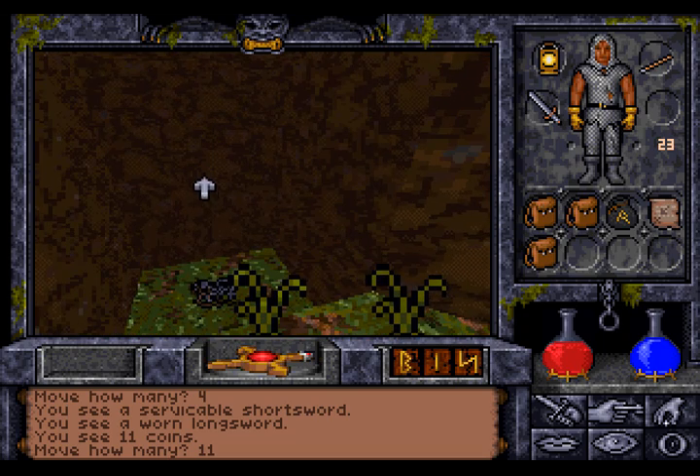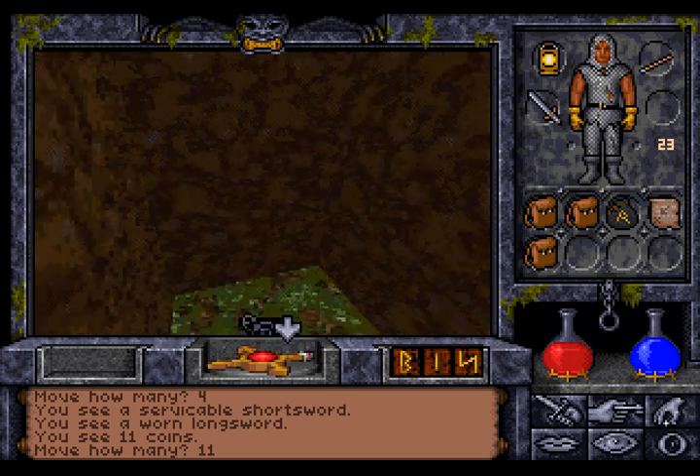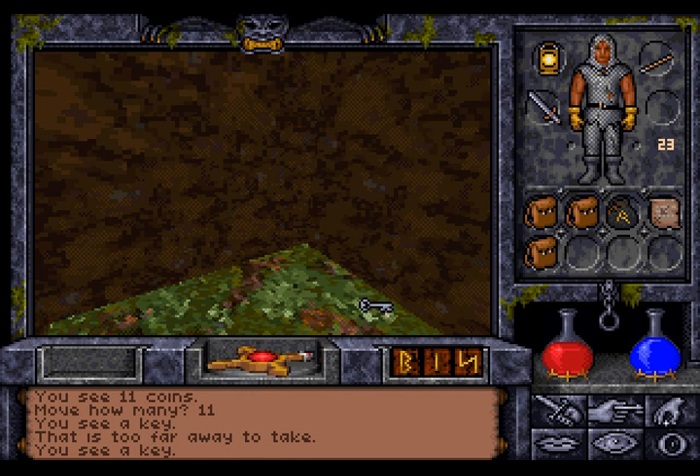Eleven coins. And do you remember that Fisif guy? He told us that he had the key to the Omri and he lost it while fighting with the Reaper. That, my friends, here is the key.